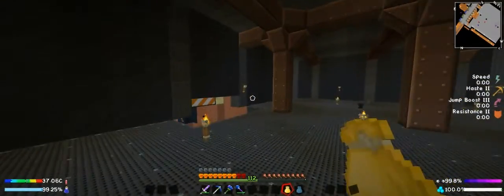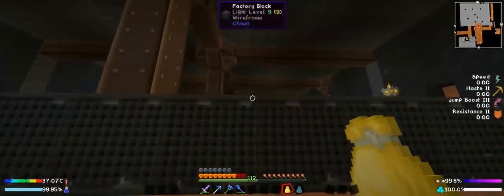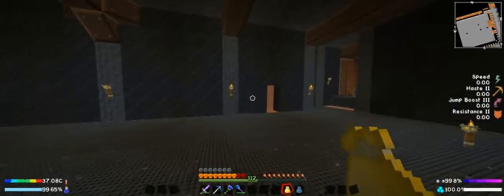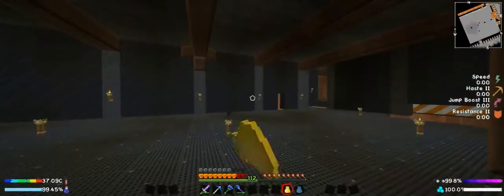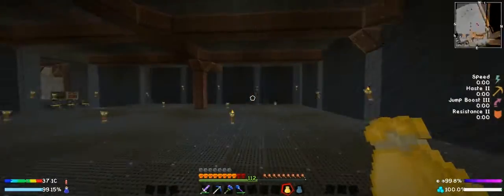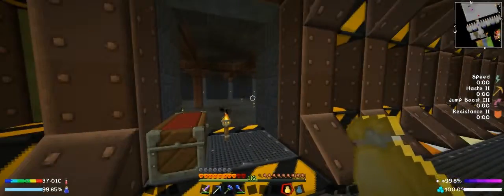We got a decent amount done. This hallway goes down to our pneumaticraft room - I'll get that done either on or off camera, we'll see. I think I'll get stuff started so we can start adding some tanks. We'll eventually have oil, gasoline, and stuff, but for now I'll just throw lava in here and call it good. That should do it - I'll catch you guys in the next one. Bye-bye.